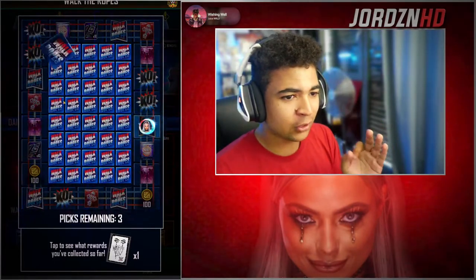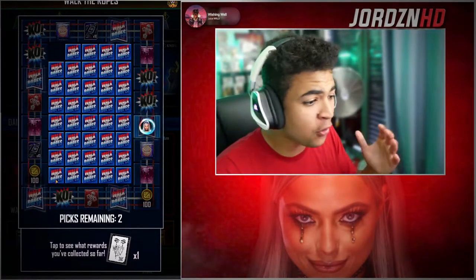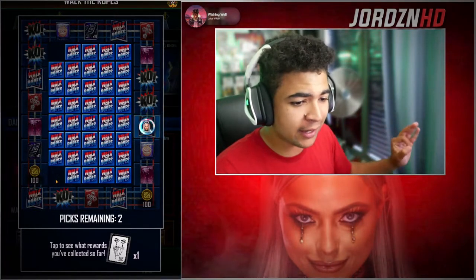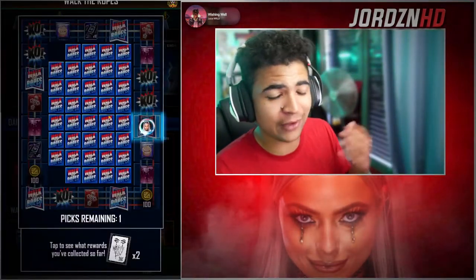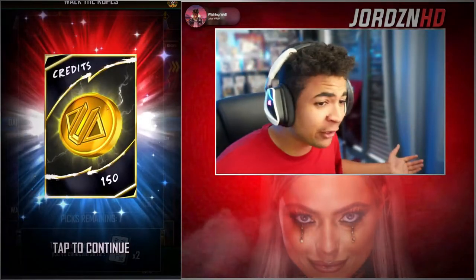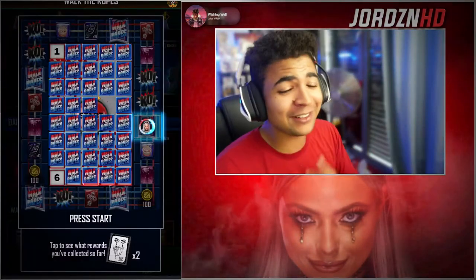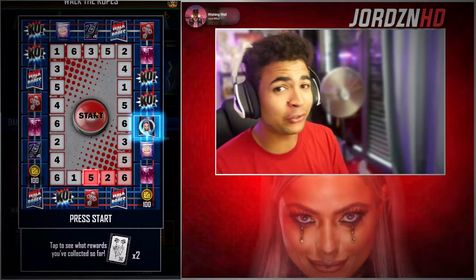We've got 3 picks. Top left — 100 credits, getting 100 credits back, not too shabby. Second bottom left, we're always going to go for the corners — Network. That is very dead. Second Wind, Valhalla support — not the greatest. Then going kind of middlish — 150 credits. This is almost paying for itself at this point. Not too bad, but we are also after Liv Morgan.